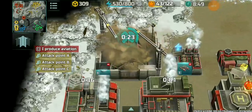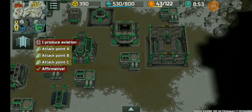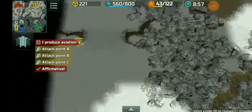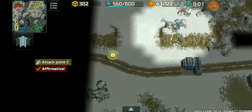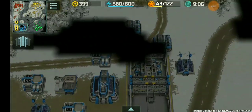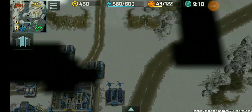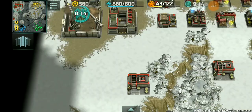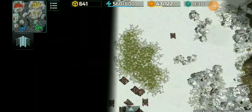I'll also transition to air because this guy will have Vertex. I'm gonna move over to this place and act as a diversion to draw the blue player's army into my position, then Bugore will come and attack while their army is out of position. Second Chameleon is about to pop out.